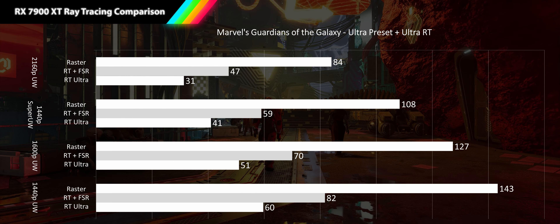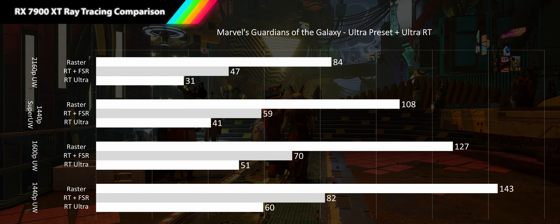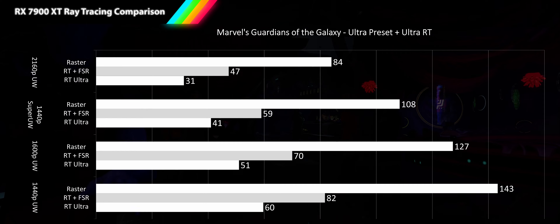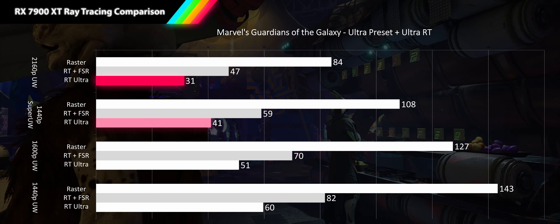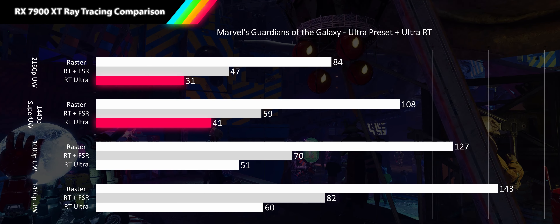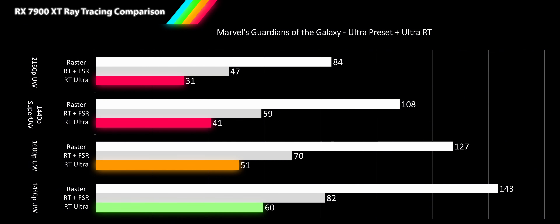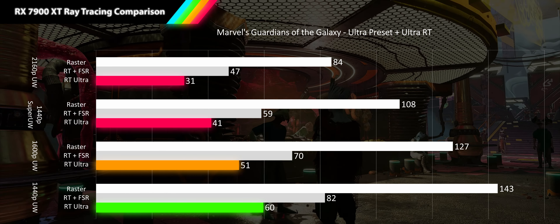Marvel's Guardians of the Galaxy runs the ultra preset with ray traced reflections on ultra and ray traced transparent reflections on. This game holds on to more performance than Hitman or Cyberpunk, retaining 37% of raster performance at 4K ultrawide up to 42% at 1440p ultrawide. This leaves 4K ultrawide and 1440p super ultrawide at unacceptable performance, 1600p at acceptable, and 1440p ultrawide just reaching smooth gameplay at 60 FPS average.